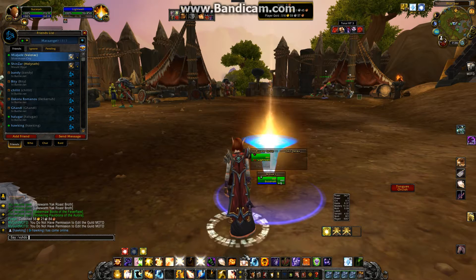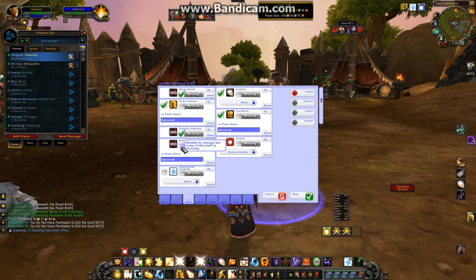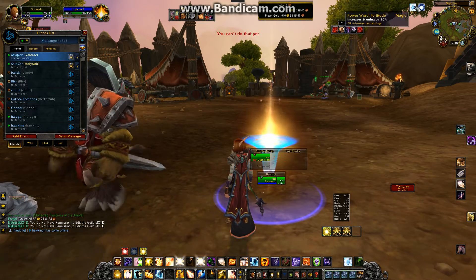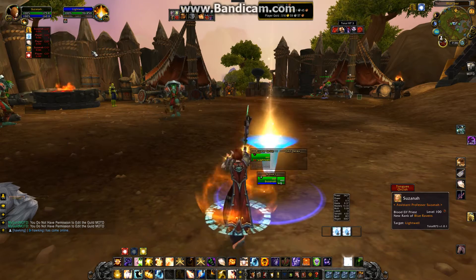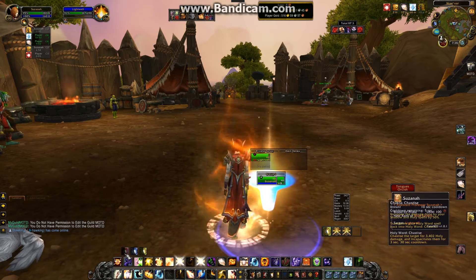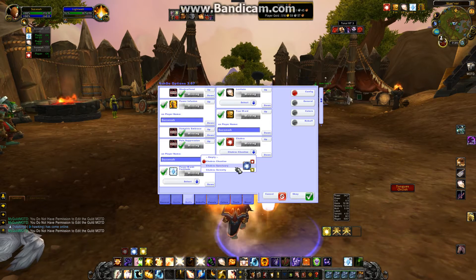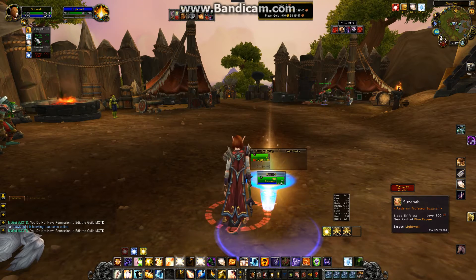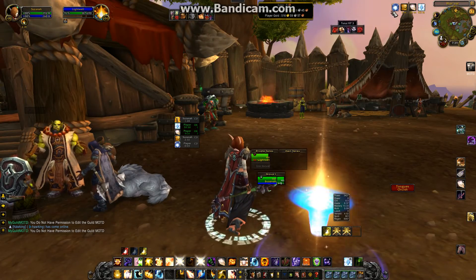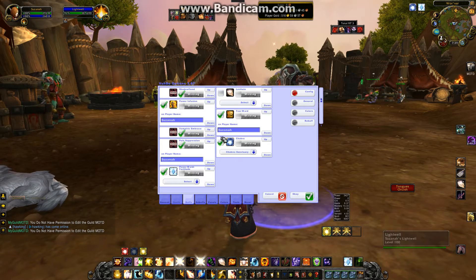You can also get Voodoo to watch buffs for you. Click on the buffs tab and just put a checkmark in the buffs that you want it to watch. For example, if I'm missing Power Word Fortitude, it will actually show that. Voodoo recommends a chakra, but I never really used that chakra — you can actually change the chakra. So if I want to use the Sanctuary chakra, now I have it watching my buffs and all I have to do is click on it. I really don't need it to watch Levitate — I was just doing that to show an example. You can also remove them any time.